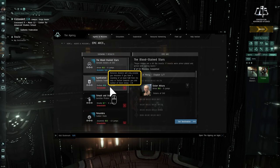However, the Sisters of Eve epic arc, the Bloodstained Stars, has no minimum requirement and is relatively easy and rewarding to complete as a new player.